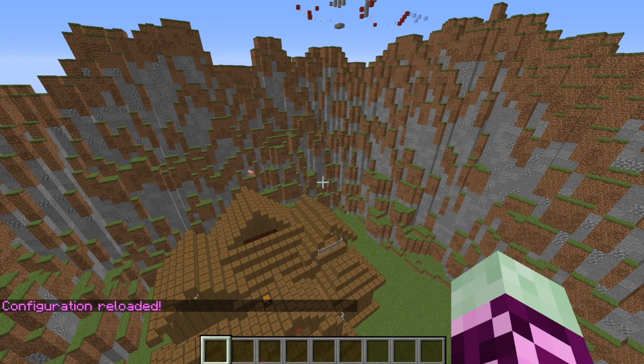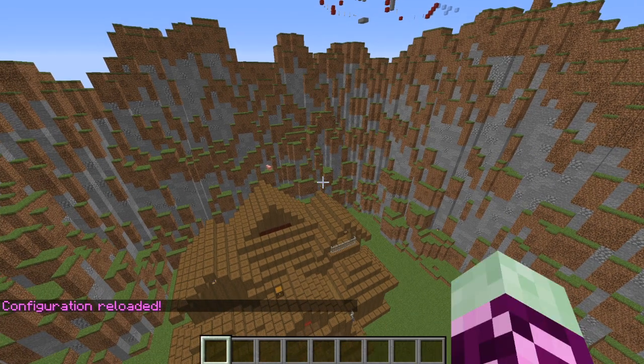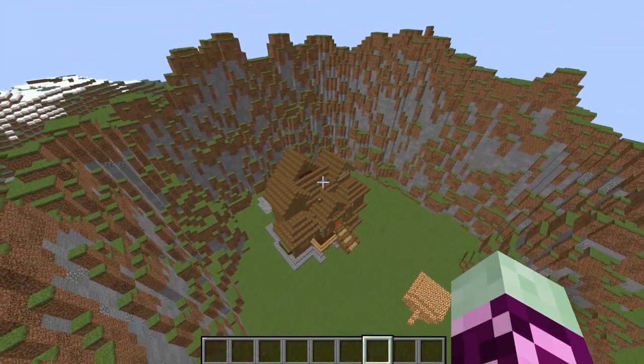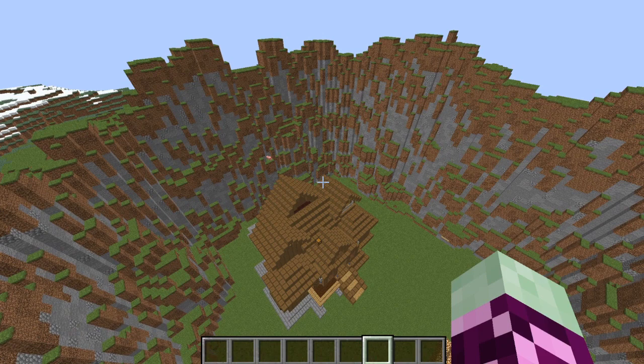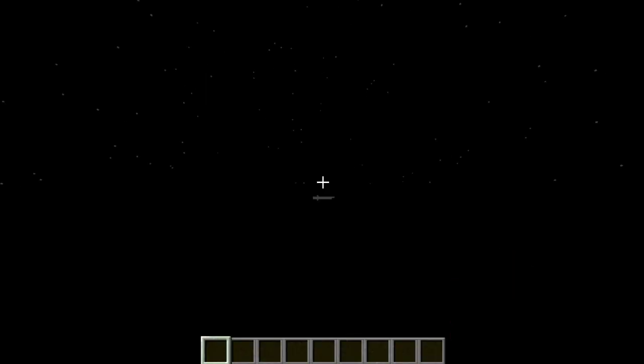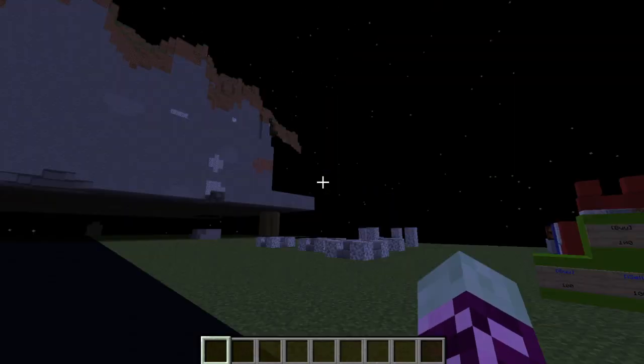Back on the server, I'm going to reload WorldEdit so it updates the files. Then I'll go to a test world I use to make sure the map looks correct. We have a world set up for testing created with Multiverse — type /mv tp flat and there we go, this is my creative test world.